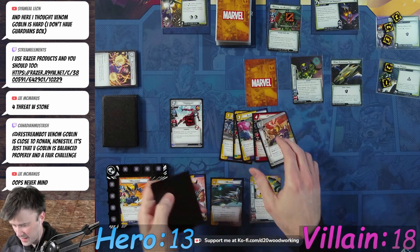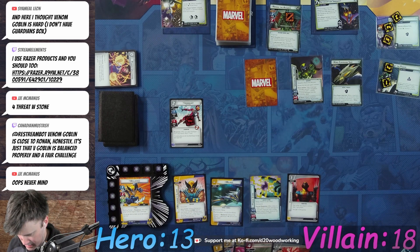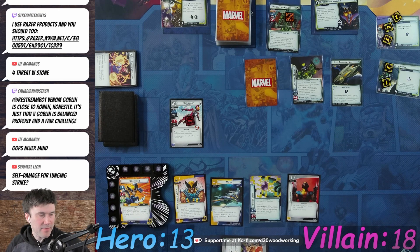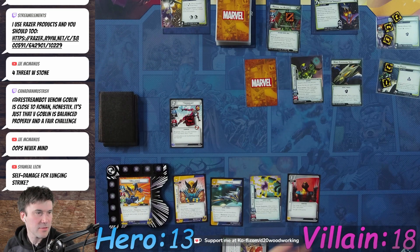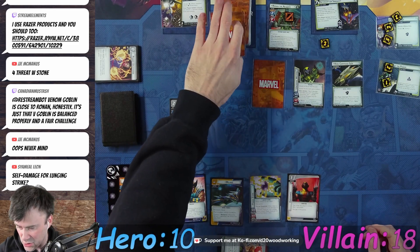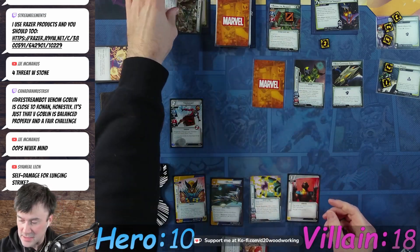Two three four five six — interesting hand, not a great hand but interesting. Actually, do we have an attack card? Oh we do. I self-damaged already for Lunging Strike, yeah — one two three, thank you. He's gonna attack for a lot and Iron Heart's gonna get him in the face. He gets two bad cards because he doesn't have the stone yet — three four five — and we get rid of Vance. That's a small win.